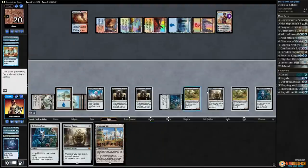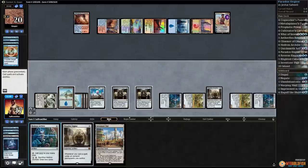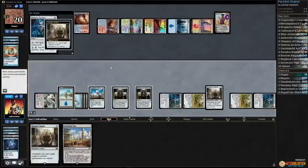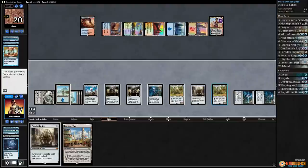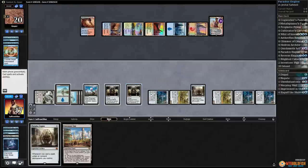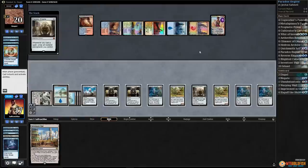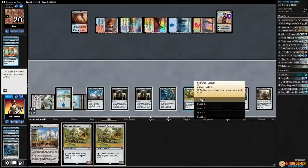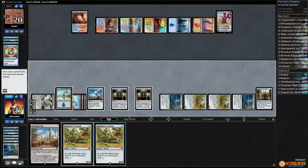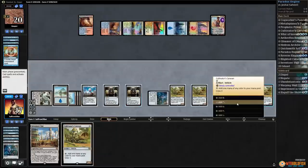We're probably going to have to start sacking Hedron Archives. Play another Hedron Archive, untaps our stuff. Tap everything — maybe tap those for black to sack our Puzzle-Knots if we have to. We have the Prism to play an extra Paradox Engine, untaps everything. Got a bunch of mana floating. Sack a Hedron Archive. Cultivator's Caravan keeps us going — tap everything, play a Caravan. We still need more card draw though.